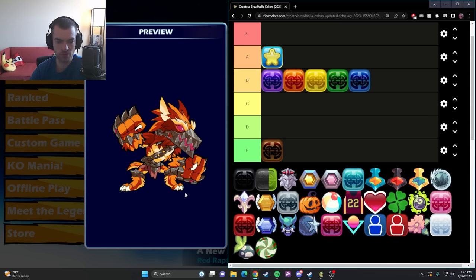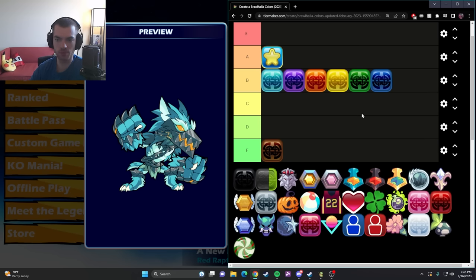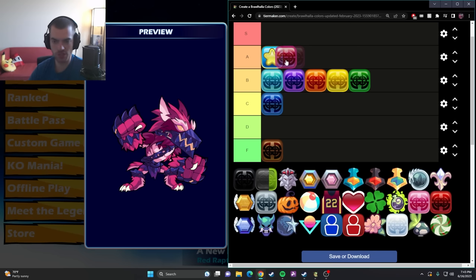Fenrir looks good in just about every color. There are certain times where accent colors look funny, but on Fenrir the accents are shown in the gauntlets, the mouth, and the eyes — and that's plenty. Sign — I'm just stacking the B row. Adding sign is going to make me move blue down because it's straight up better. The orange on sign actually looks pretty good and I can see why some people might pick this color.